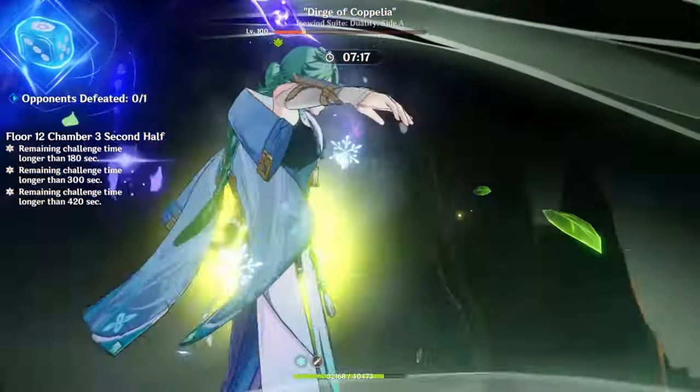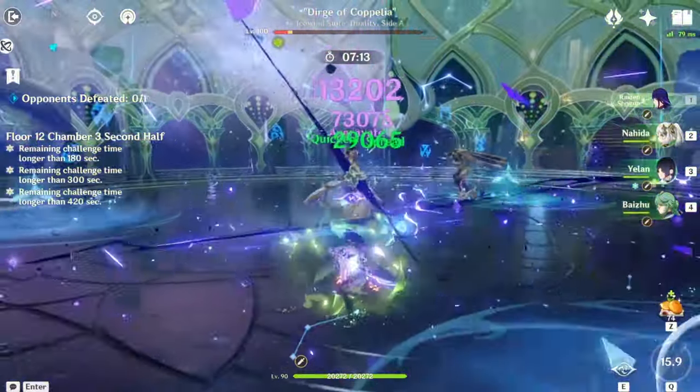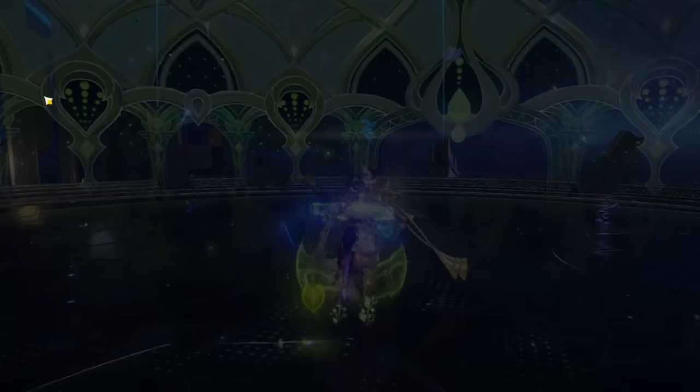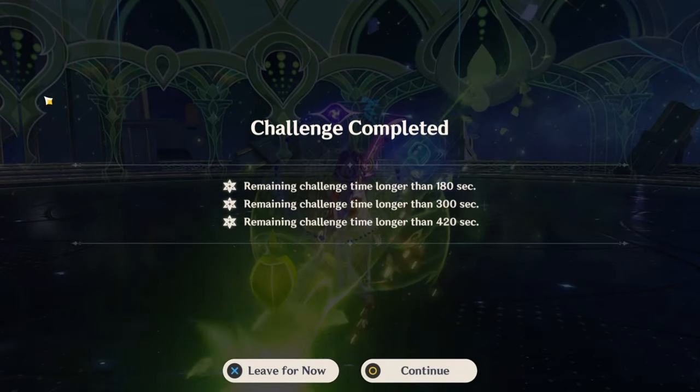That's basically it — there's nothing more to be said. You can just make quick work and kill them. That is Spiral Abyss Floor 11 and Floor 12 on version 4.2.